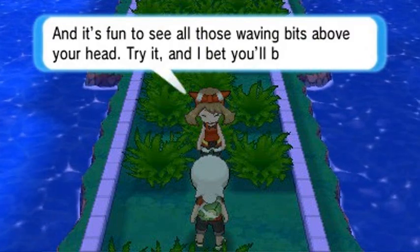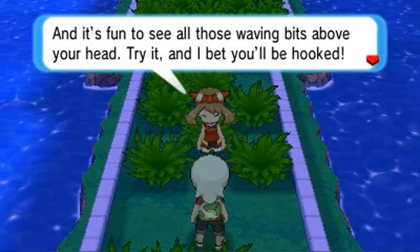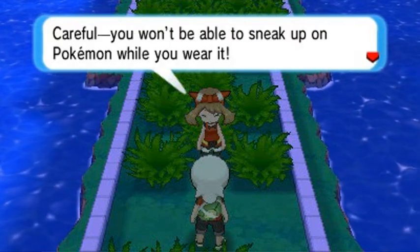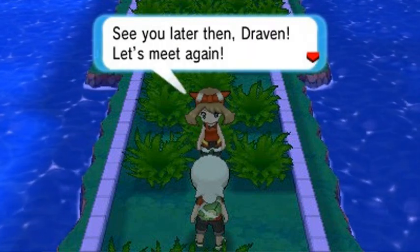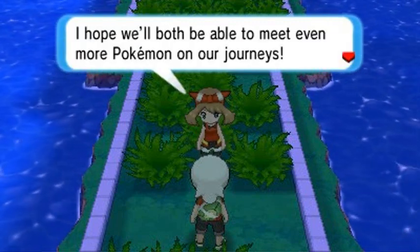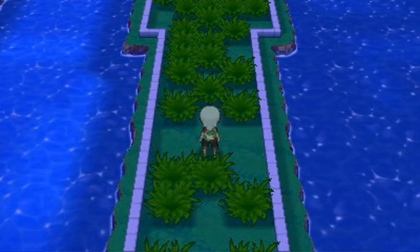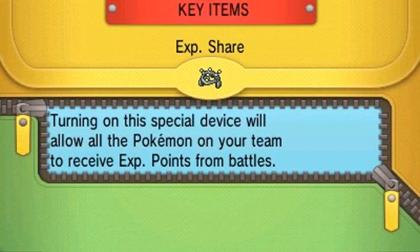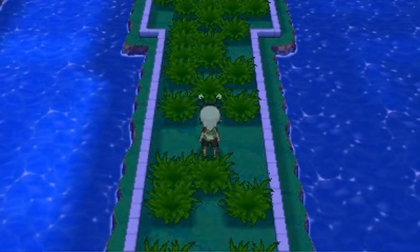She explains it reacts to hidden items nearby and leads you to them - it's fun to see it waving above your head. It kind of looks like an antenna. 'Try it and I bet you'll be hooked - careful, you won't be able to sneak up on Pokémon while you wear it. See you later Draven, let's meet again on our Pokémon journeys!' We will baby, don't worry. Let's check out that Dowsing Machine - going to key items and registering it.